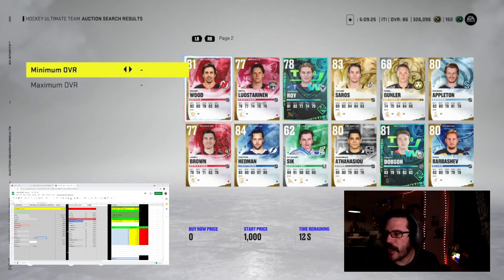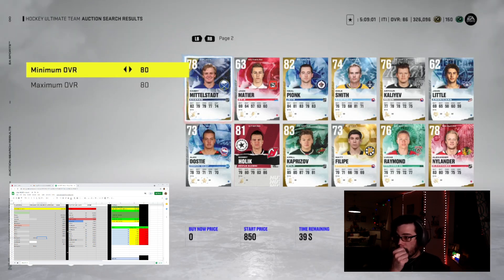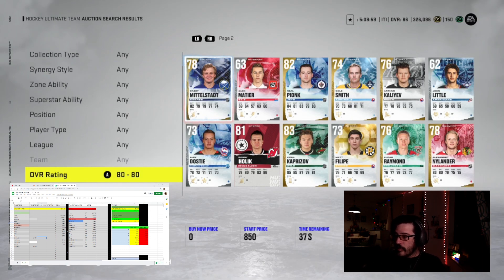I'm gonna be doing a little bit of a sniping video this morning, going through the market. I've got my nerd cheat sheet up here that I like to use to basically track everything. You can see it in the corner. The first thing I do as I'm going through is try to find the prices of cards so I have an idea of what I'm looking for as I go through.